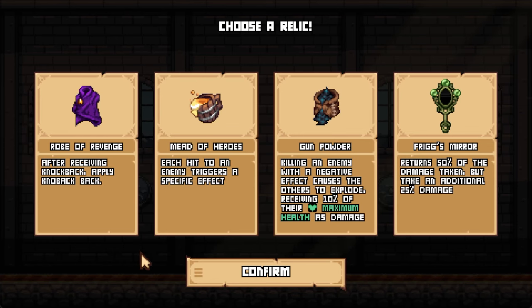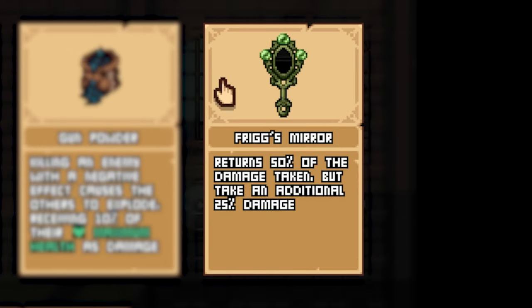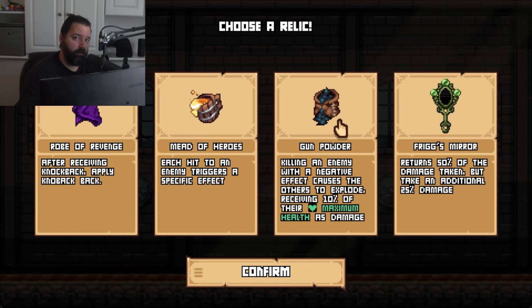On the next screen we can select a relic. These are incredibly powerful items, and when you start off you can't choose as many, but as you play more you'll be able to select some options like this. Take a look at a couple here. Gunpowder: killing an enemy with a negative effect causes the others to explode, receiving 10% of their maximum health as damage — sounds pretty strong. For Exmira, you return 50% of the damage taken but take an additional 25%. I'm going to go for the gunpowder on this run just for fun since I haven't tried it before.